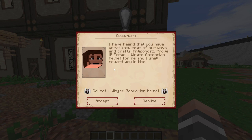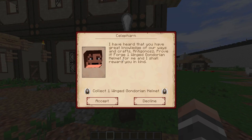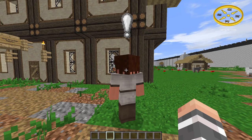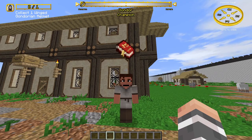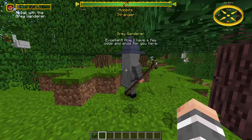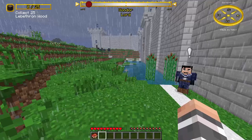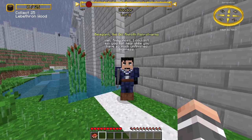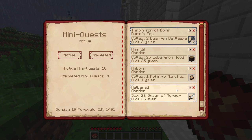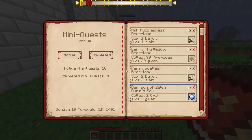If you decline it, nothing will happen. But if you accept it, a book will appear above the NPC to make it easier to find when you finish. A quest tracker will appear in the top left corner and the quest will be recorded in the red book you got from Gandalf. You can also craft a red book. You can only have 5 quests per faction, so if you change your mind you can abandon a quest in the red book by clicking the X button. You can track a certain quest by pressing the track button.